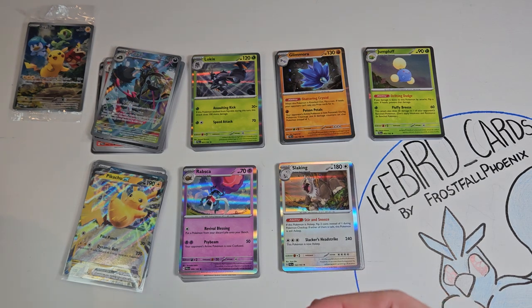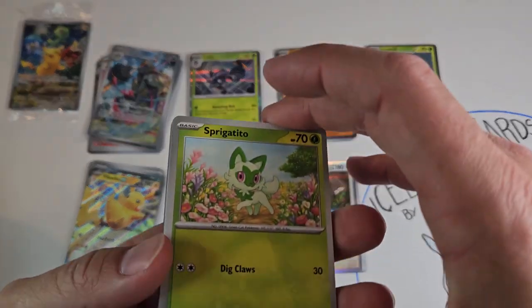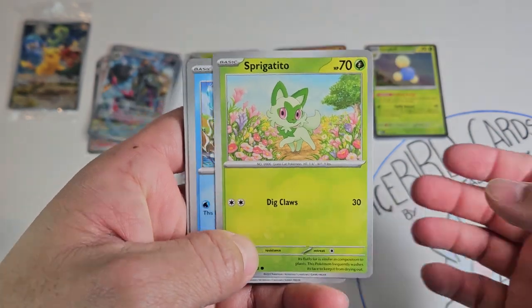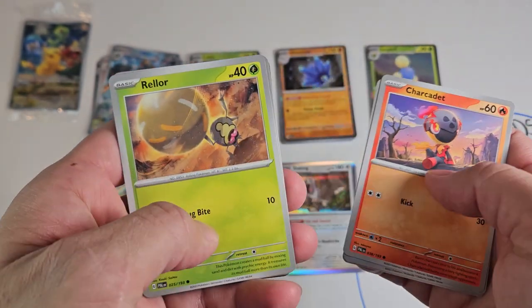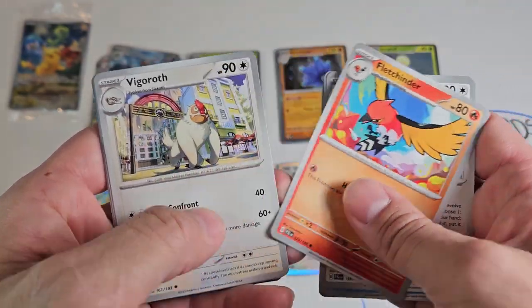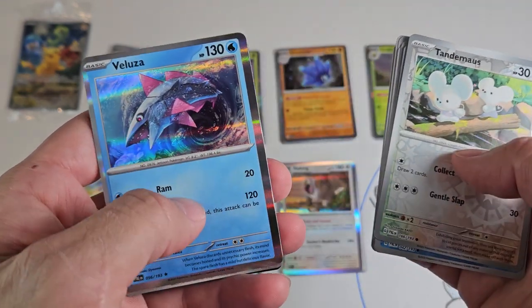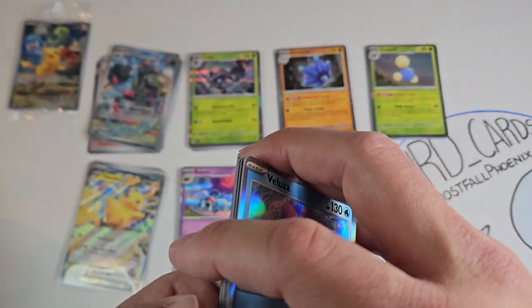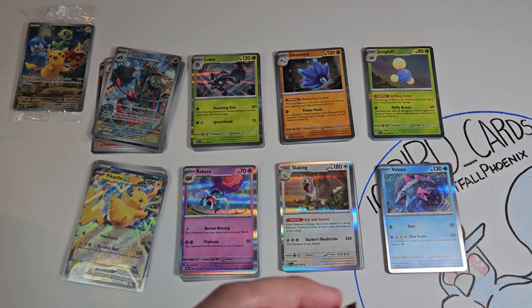Very weird — I could swear we pulled those same starter cards out of a pack from the Booster Box videos. Starting with Sprigatito, Quaxly, Fuecoco, and Charcadet — this is getting a little weird. Rellor, Pelipper, Fletchling, Vigoroth, Magikarp, a Tandemouse reverse, and a Ceruledge. Always shows up when you don't want it to.